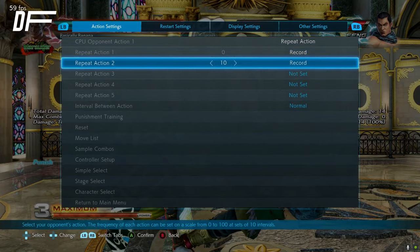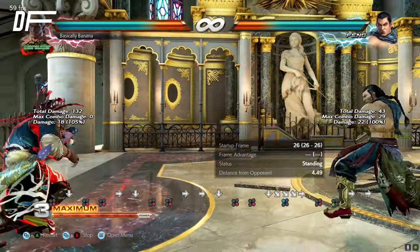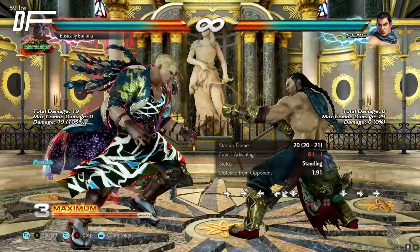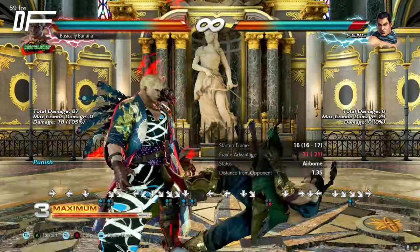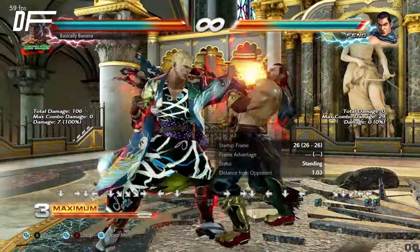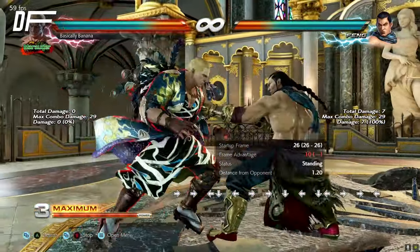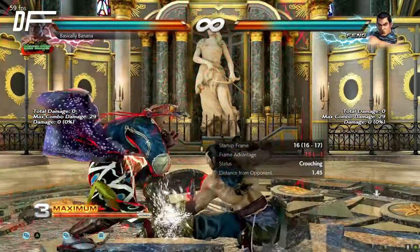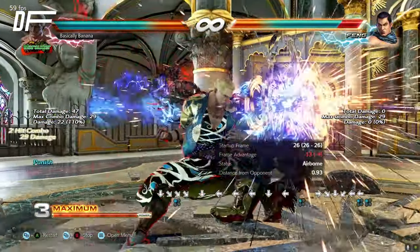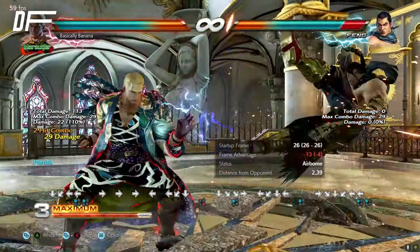That's it. If we want to make it even harder, we could include something like down four, one plus two. If we activate all three of them, let's try. There we are. Down four, one plus two from Fang — it's a low and then it's a mid, minus ten. So we need to wait and then punish the second one. Let's try again. Bad timing. There we are.